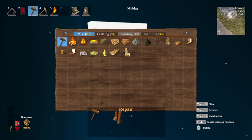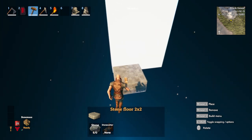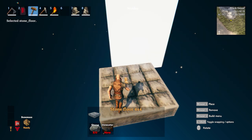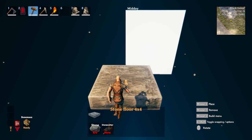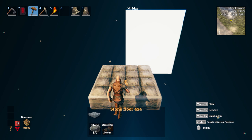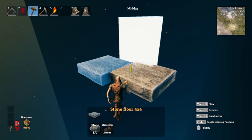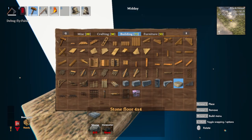I just recommend going ahead and dropping some floor pieces here, whatever you want to use. I personally like to use one of the stone floors that is not on the build menu for some reason — it's just called Stone Floor and it's a 4x4 floor. If you're using Gizmo 2, you can rotate it; I like that grid pattern for ceilings and this flatter pattern for flooring.